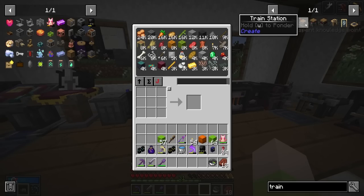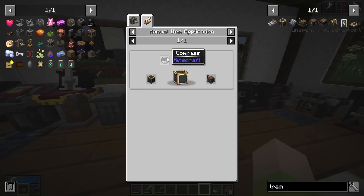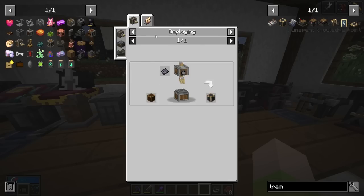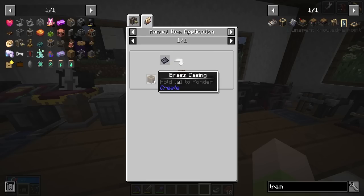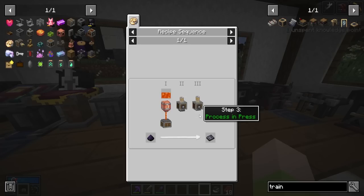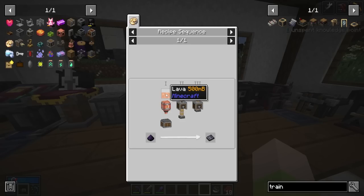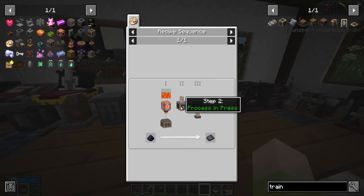So you want to build a train? The first thing we're going to need is a train station. You right-click a compass onto a train casing. To get a train casing, you right-click a sturdy sheet onto a brass casing. We know how to make brass casings. How do we make the sturdy sheet? It's a process — looks like it takes one lava squirt and two stamps. We need to use powdered obsidian, which you could just get from the crushing wheels — we already have that set up. I'm going to work on setting up a lava squirt double stamp and I'll be right back.